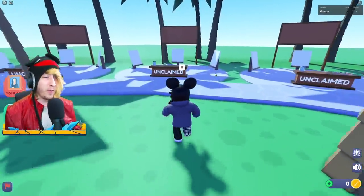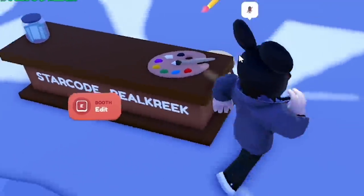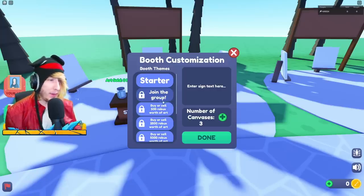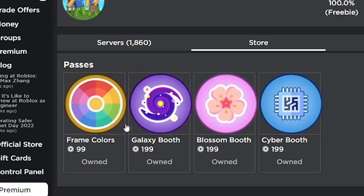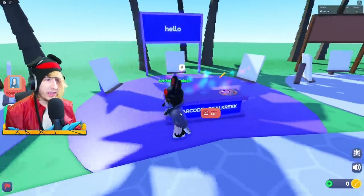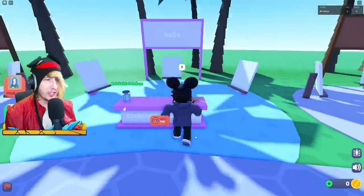So how this game works and how you get some free Robux: you need to go and claim a stand, just go up to it and press E — very simple. Then you can press E again and customize your stand however you want. You get a bunch of different options to customize just from joining the group. You can also buy some game pass options, and you can customize the text on your sign.